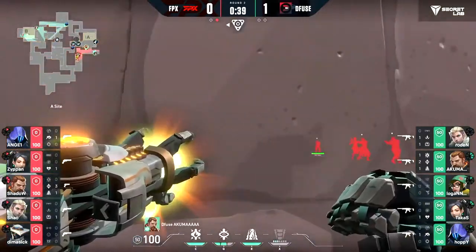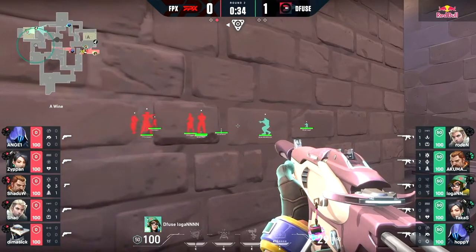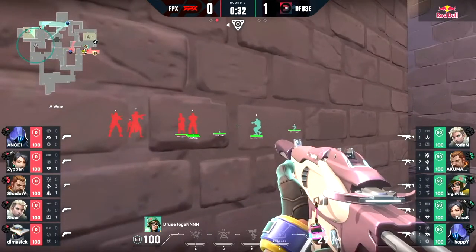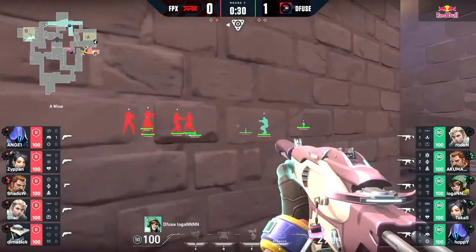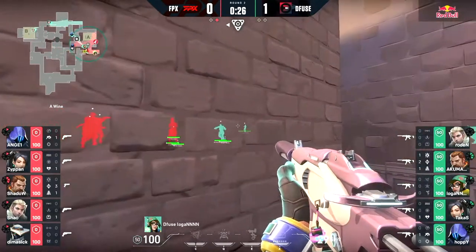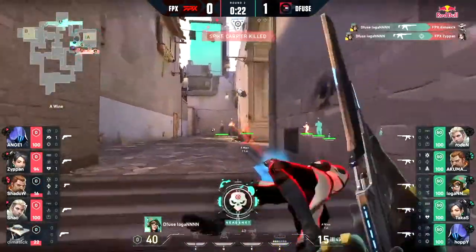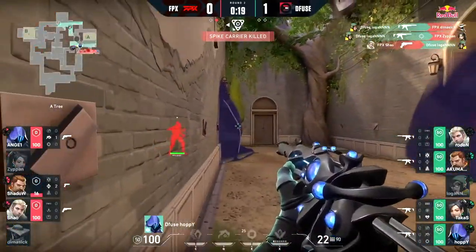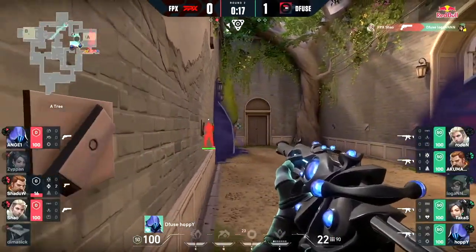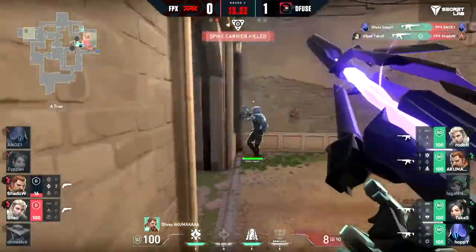One to zero — this is a round we don't expect a lot from FPX. They've got weak weapons, pistols. Defuse should be just clocking this one up, but they've grouped up and even weaker weapons in numbers can be insanely strong. Logan is tucked in the corner under threat, but the stun goes out towards the A site. Good flash — there's one, there's two, but that's all he's going to get. Good trade for the attackers.